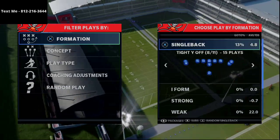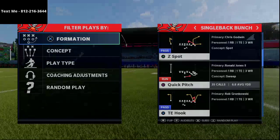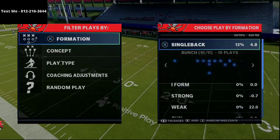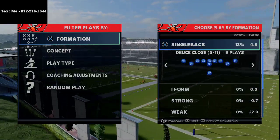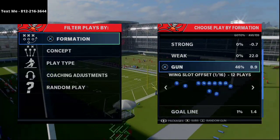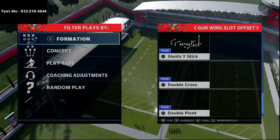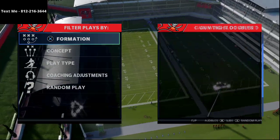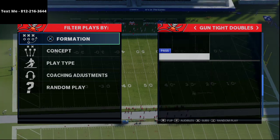We'll do a video on the runs from this book as well. You can go down to single back bunch and run some really good concepts — single back bunch is underrated this year because of how good the quick pitch can be. You also have wing slot offset, which is a nice little formation with great route combinations, and tight doubles, which is a very underrated little formation.